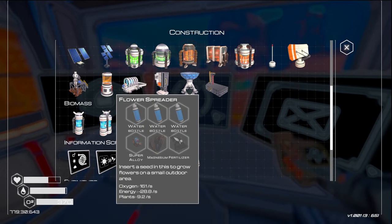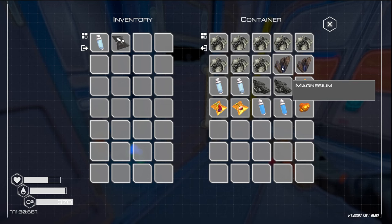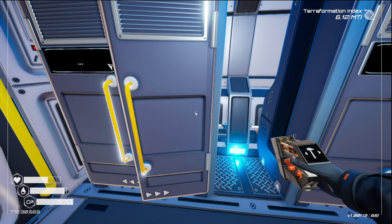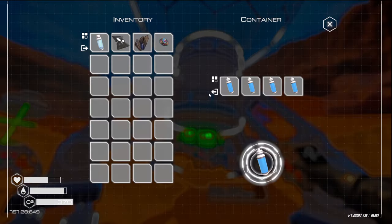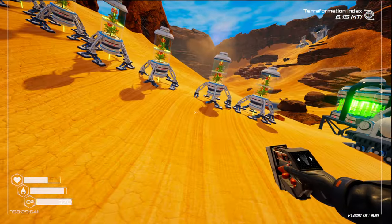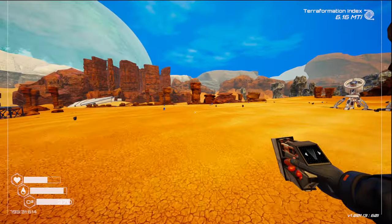I have a flower spreader though. I've actually got one of those. And then we need a magnesium and a super alloy. The water and one of the flowers — I never even put anything in that flower spreader, never did, like from the beginning two episodes ago. Alright, we'll grab that. Flower spreader — that should help a little bit.